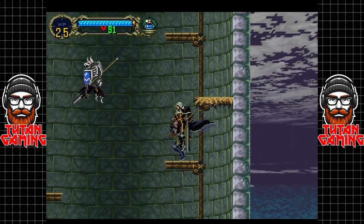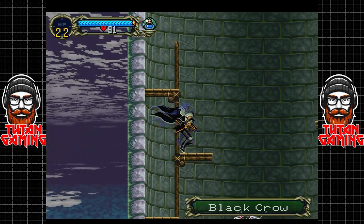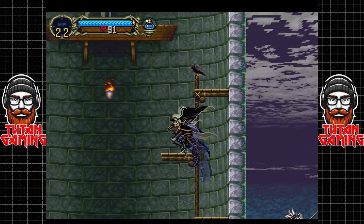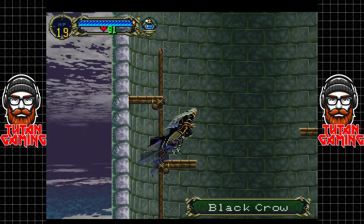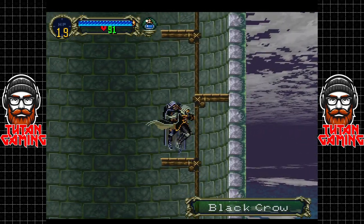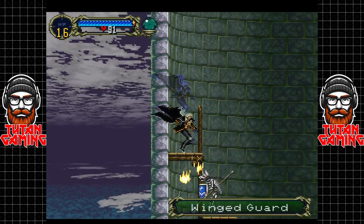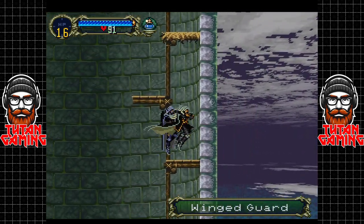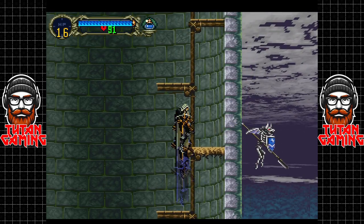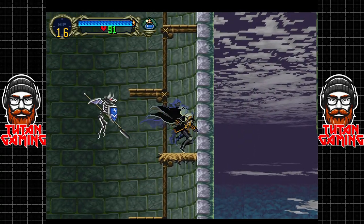Damn you, blackbird! We're not even going to bother with the blackbirds. Son of a... that's fine. Everything is fine. Forgot about that one up there — he is a dickbag of the highest order. Knockback is an absolute cancer in this game. It's very hard to judge how high up you are. Don't want to get stabbed by that thing either, not with how little health we have. And of course they endlessly spawn.